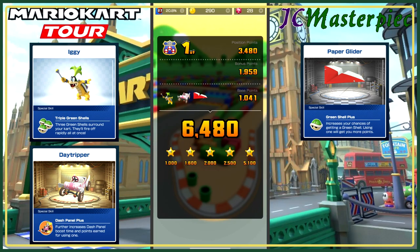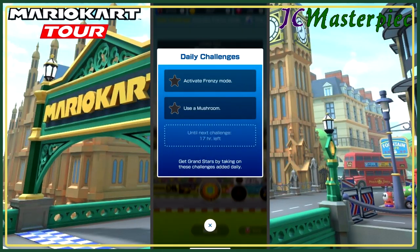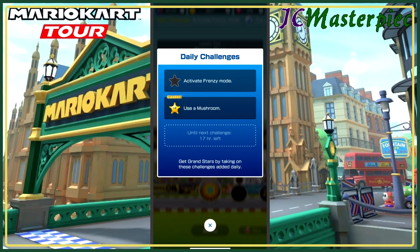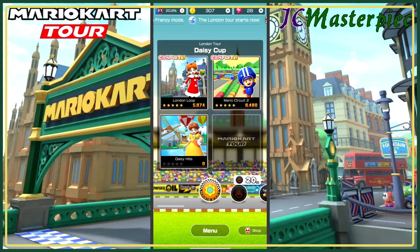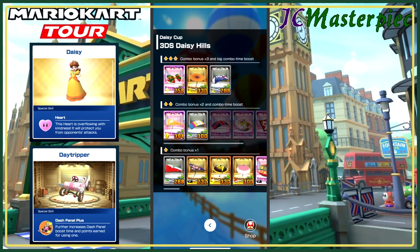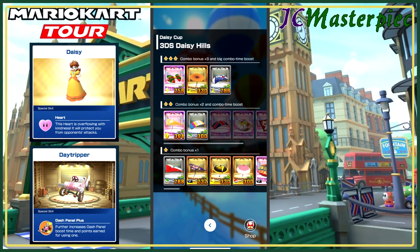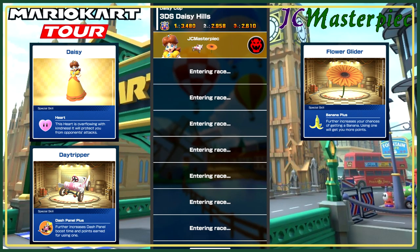6,480 out of 5,100, so more than enough for five grand stars. Moving on to the next race, we're looking at Daisy Hills. Did use a mushroom — I don't think I activated frenzy mode, but I did use a mushroom. Moving on to Daisy Hills, we will take Daisy, we will take the Daytripper, and the Flower Glider. This is a classic set — a standard 3DS Daisy Hills set.